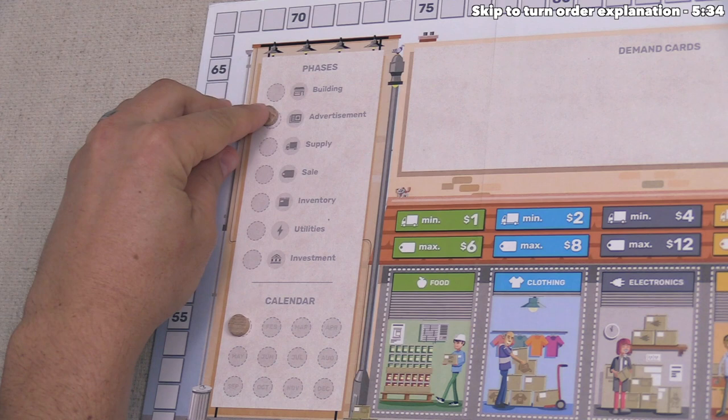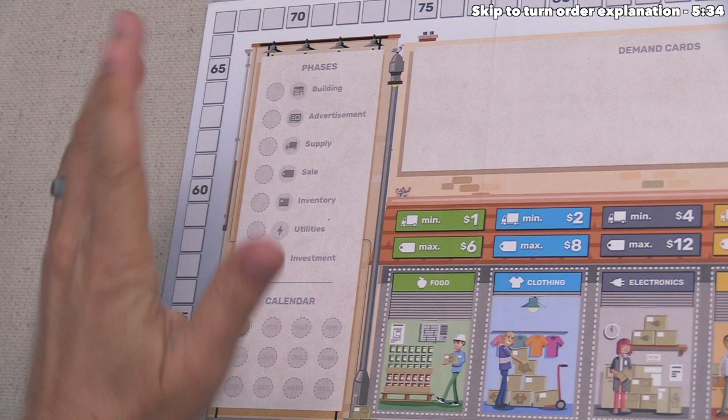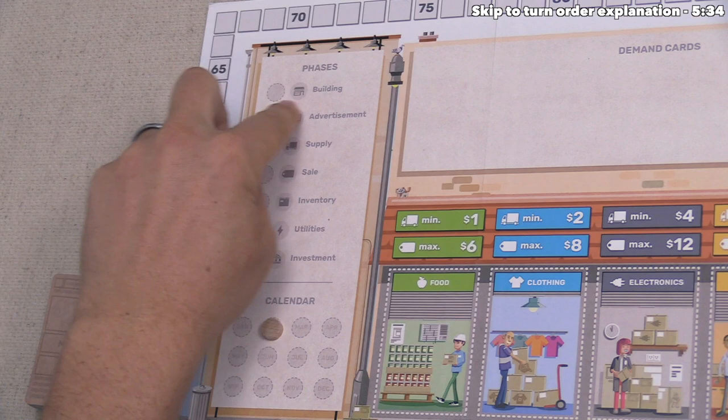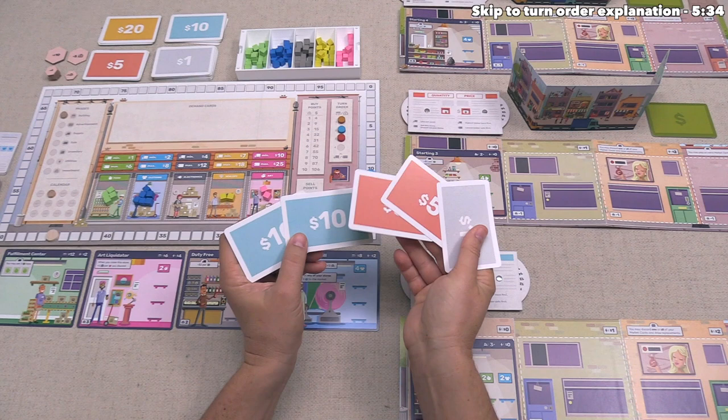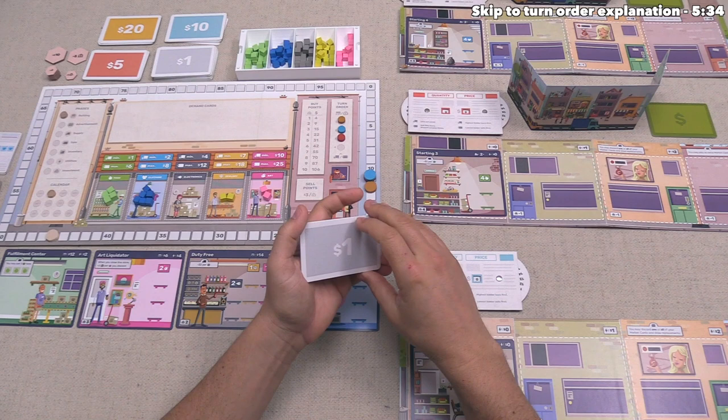I'm going to play through the rest of January off-camera, then pick things up in February's building phase to explain how building works for the rest of the game. Here we are in February — our current money reserve is $31, and we started with $15, so we made a profit of $16 over that first month.